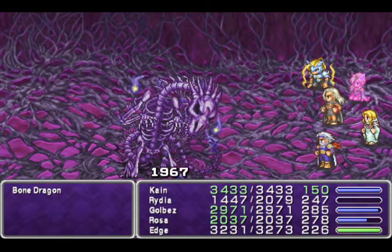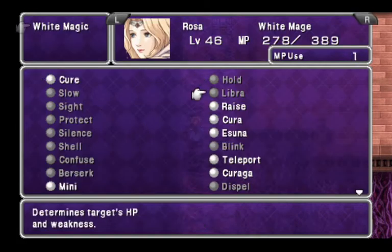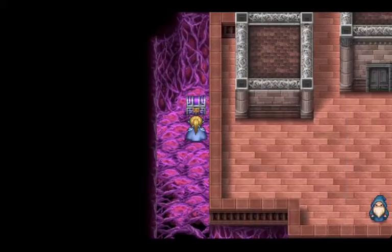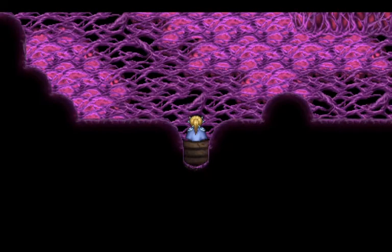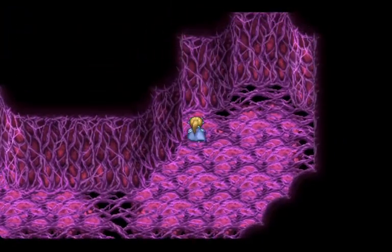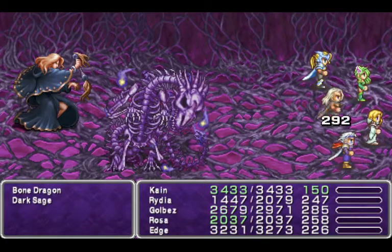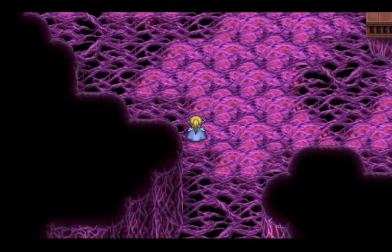There's another new enemy in here. I know what this floor is now. We need to go to both towers anyway, so we're going to go to this tower first because this tower is a little less spooky. Thanks for healing Edge — I forgot Edge absorbs fire. Because why not? I do like the design of this floor; the aesthetic is very cool.